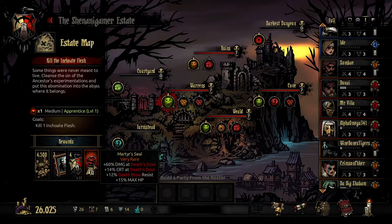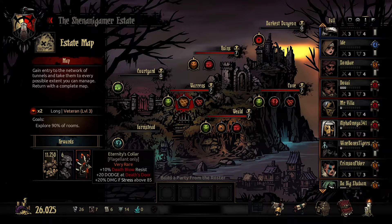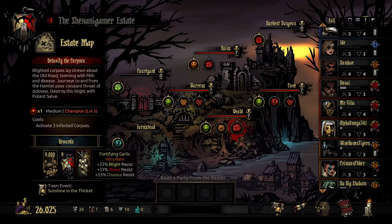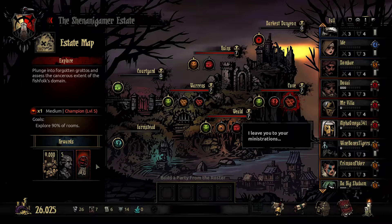Martyr's Seal: plus 60% damage and 14% crit at death's door, plus 12% death blow resist, plus 15% max HP. Wow, that's not bad. We have two opportunities to get that. Then there's Eternity's Collar, Heaven's Hairpin, and the Ancestor's Portrait — plus 50% resolve XP and plus 10% stress. That's pretty good. Also Fortifying Garlic, Dazzling Mirror, another chance at Heaven's Hairpin, and another chance at the Martyr's Seal.